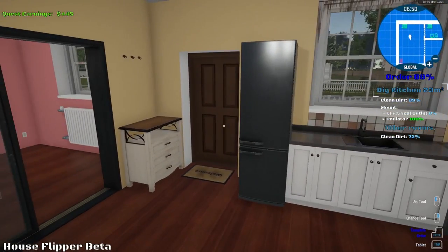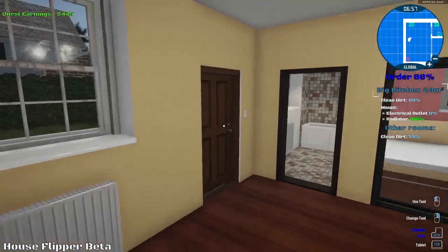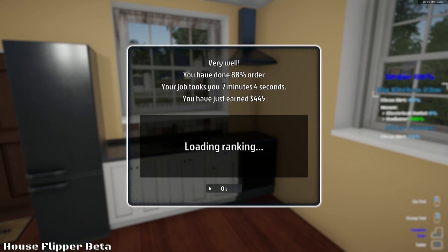I think this is a pretty much a complete order. I know there is some dirt somewhere, I tried to clean this on the window but I can't seem to do that. Yeah, this is good enough for me. Let's go ahead and hit enter. 88% - 445 dollars complete. Boom, and we're back in the house.